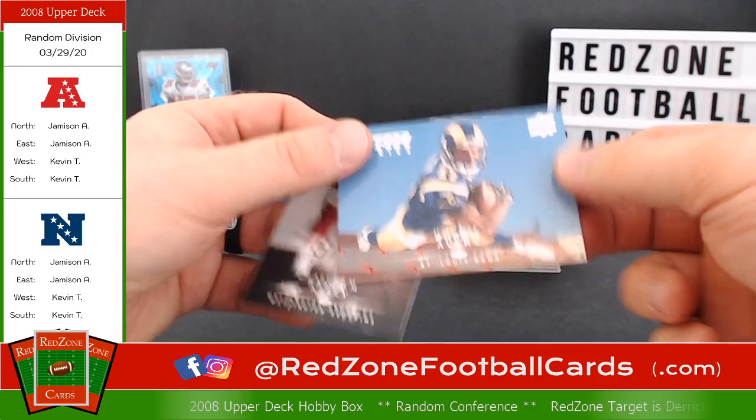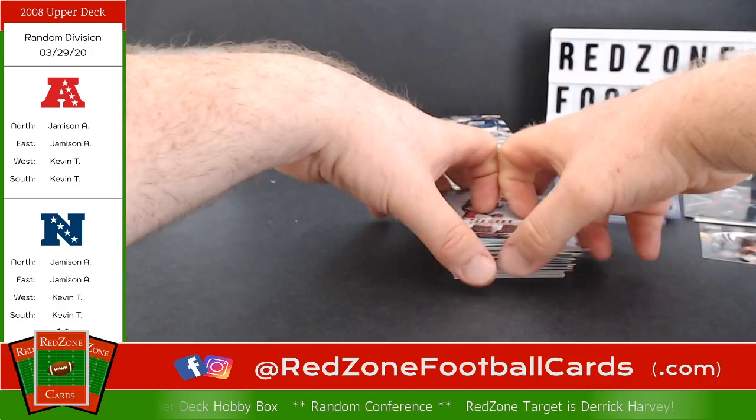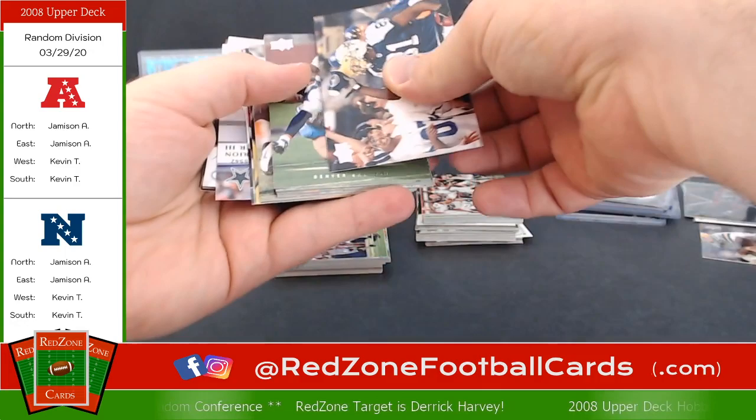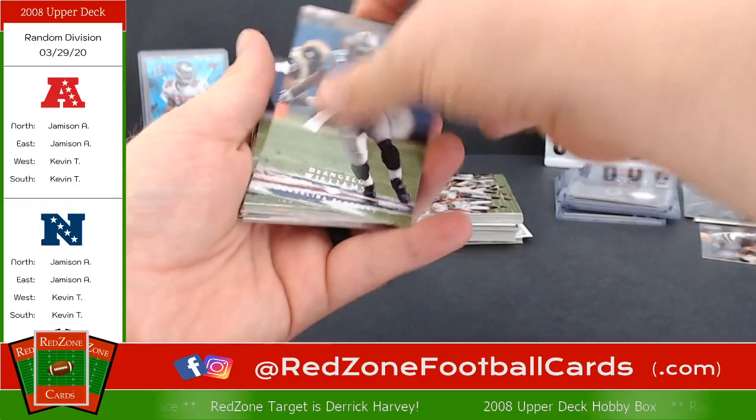Paul Hubbard, Donny Avery — I like the picture, I like his last name. Malcolm Kelly — give you plenty of rookies in this set, that whole stack right there is all rookies. I'm going to move these up and get these unstuck if I can. I think we have our hit in this stack.